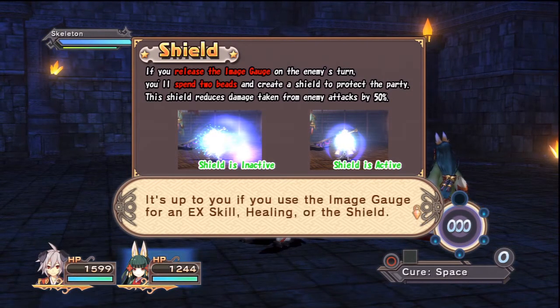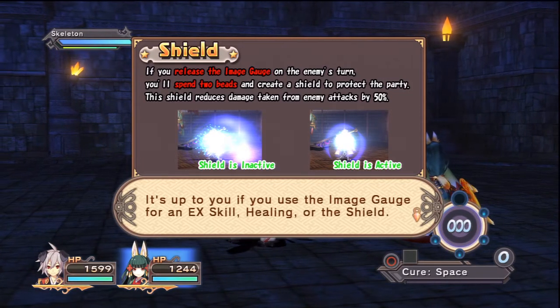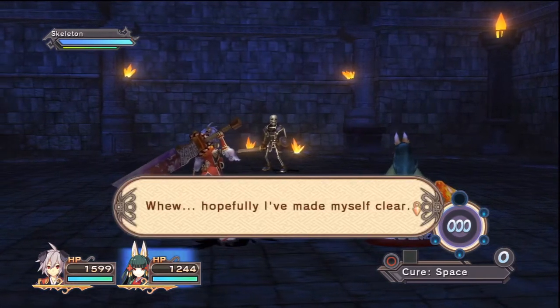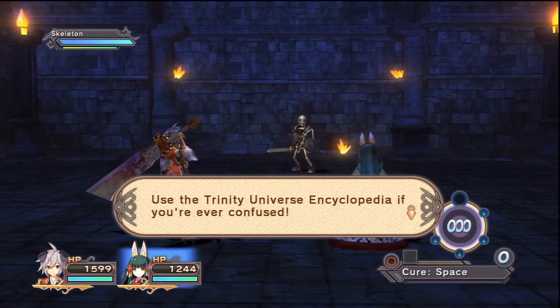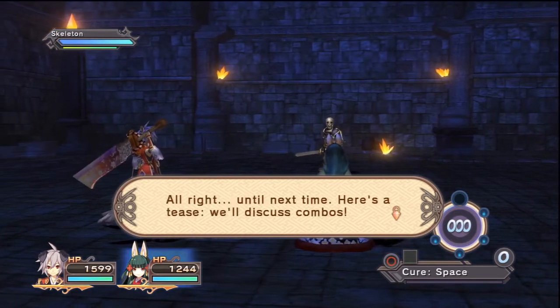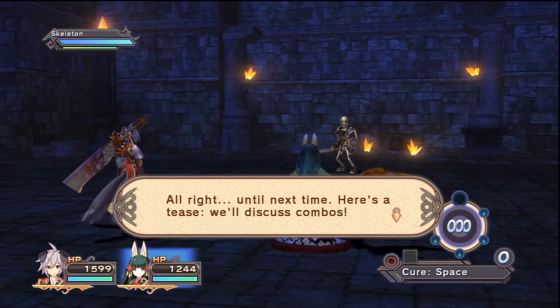It's up to you if you use the Image gauge for an EX skill, healing, or the shield! Hopefully I've made myself clear. Use the Trinity Universe Encyclopedia if you're ever confused! Alright, until next time — here's a tease: we'll discuss combos!